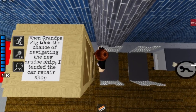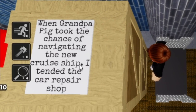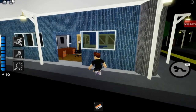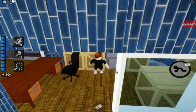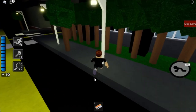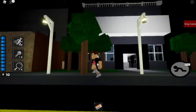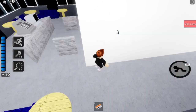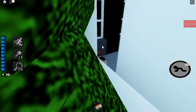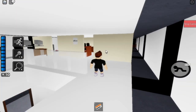So this is the car repair shop. It says: 'When Grandpa Pig took the chance of navigating the new cruise ship, which will be coming into our map, I attended the car repair shop.' Back over here, we have a door which needs to be put in, and we also have a purple safe which can get you the blue key. Here is your news media outlet, KLVY, which is based off of the TV show I mentioned previously. It's in a perfect location — right behind where the city hall is. I built the whole interior hoping that it'll be used someday, and it now does serve a purpose because a new huge building came into place.